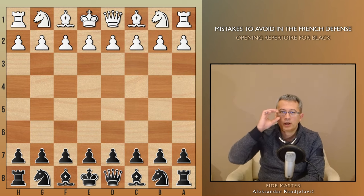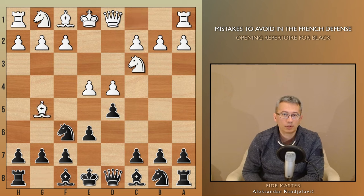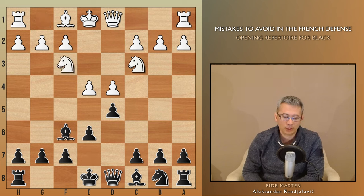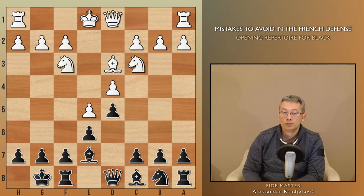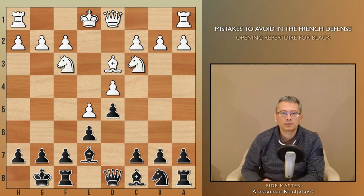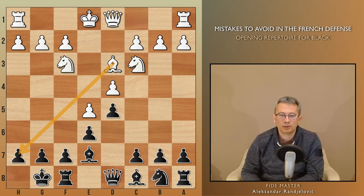In the second game, white took a slightly different approach. The move knight c3 is typically played with the intention of waiting to create an opportunity for e5 to come with tempo on the f6 knight. However, we can see the exchange on f6 first, and only then, with a little delay, white advanced their e-pawn, attacking the bishop and gaining space on the kingside. Notice how the light square bishop once again successfully lands on d3, keeping an eye on the h7 pawn. When this occurs, you need to be extra cautious, as pressure against the black king is on the rise.